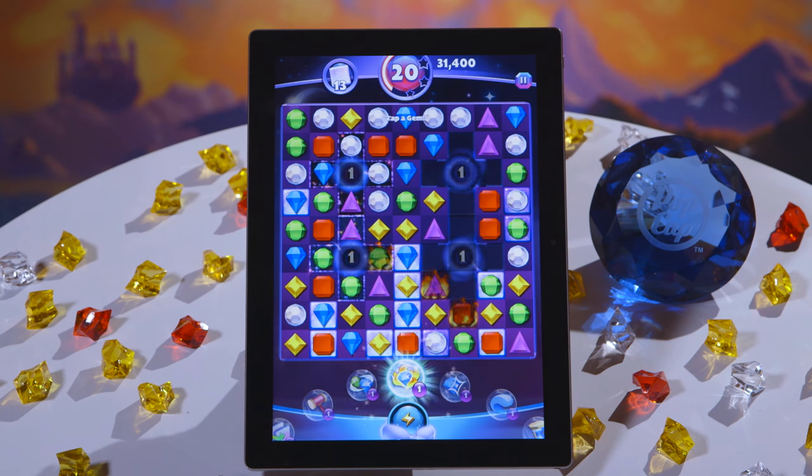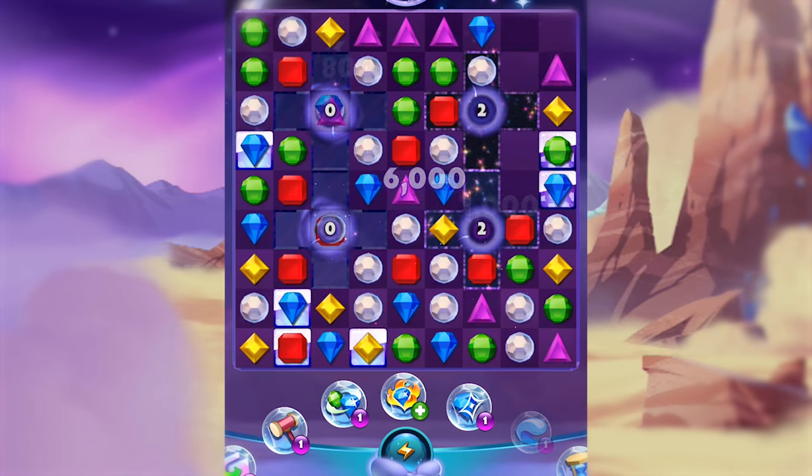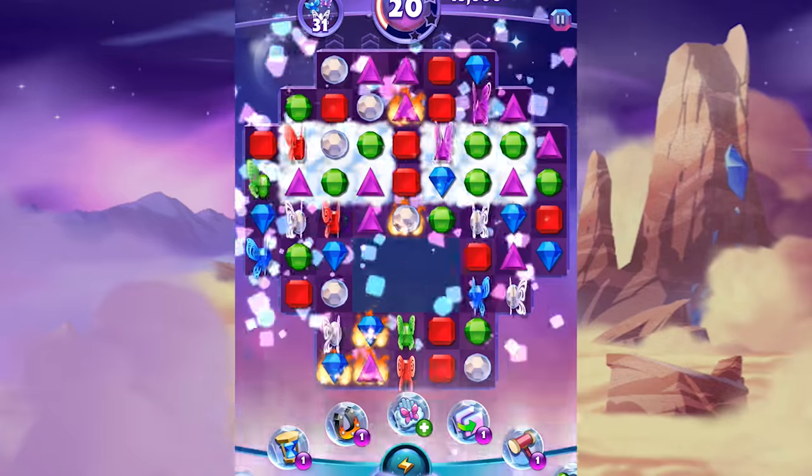Powers really favor any type of strategy that you want to use on the board — whether you just want to get in there and blow everything up, or you're more of a puzzle solver and you want to figure out the right way to maximize your score. Everyone is unique. You have a different approach to your strategy, so you can use powers that make sense to you in a particular situation.